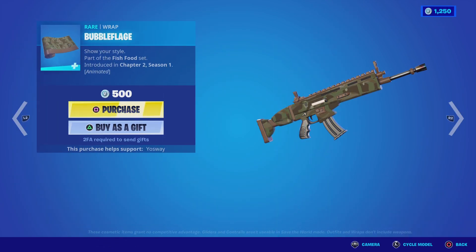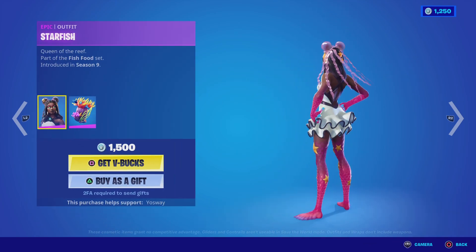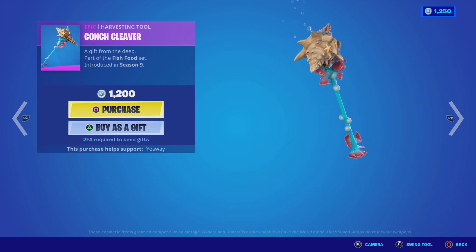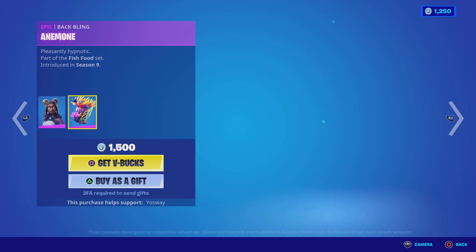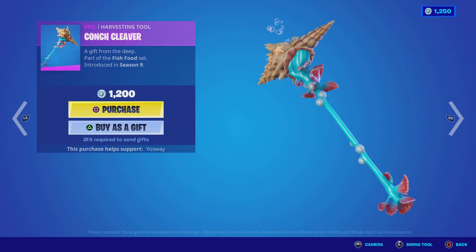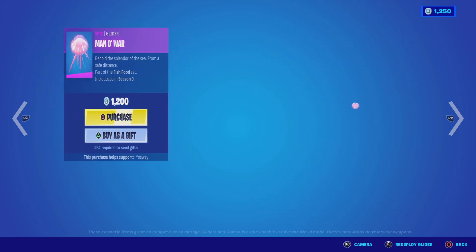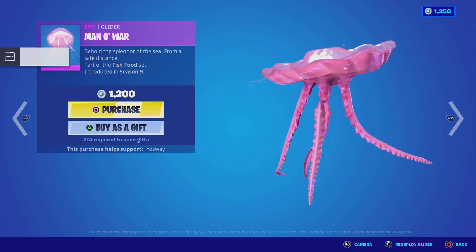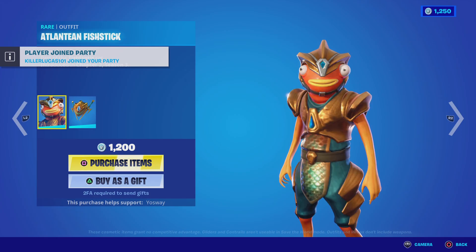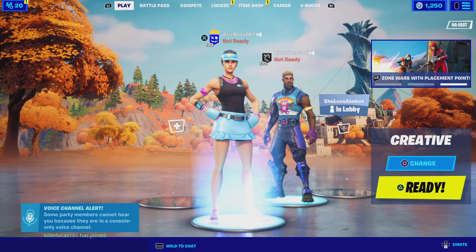The Bubble Flash wrap is here for the skin. The Starfish skin with his backbling — don't forget the Sponge Clover. Not bad but I don't like it. Anyway, that's it for the item shop — bye guys!